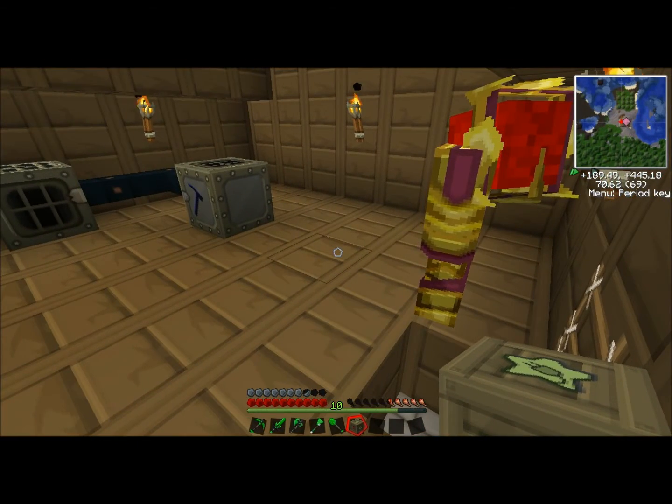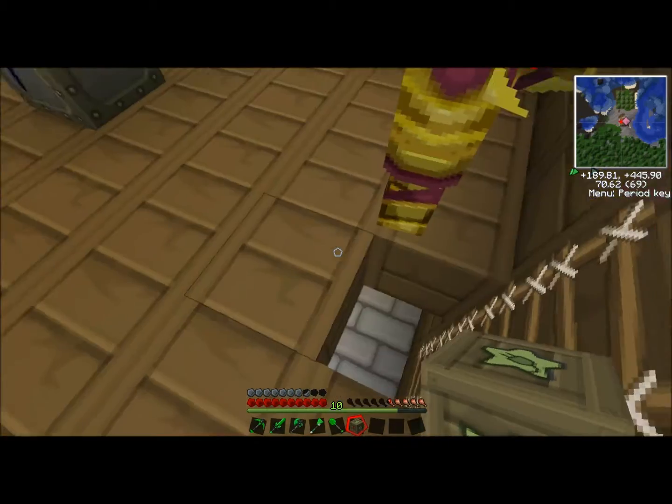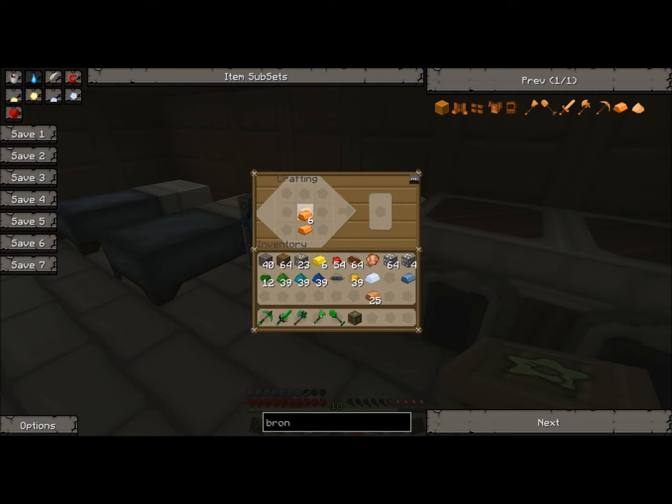Welcome back — we have just made tons of bronze out of copper and tin. Now I'm going to go ahead and make the wrench out of it. I believe it's just this — yep, there's my wrench.